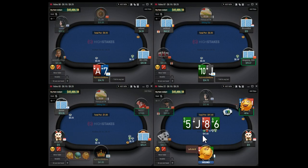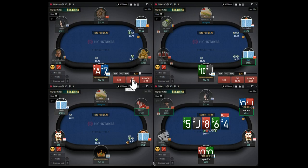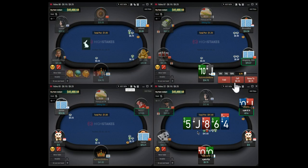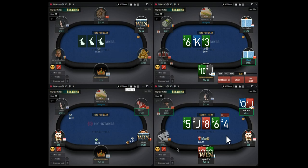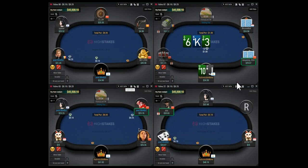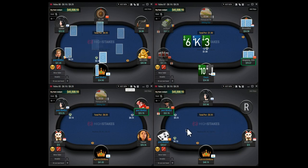He calls with queen-jack off - I think this hand should not be a defense preflop against a three-bet, that's really bad. But weaker players do what weaker players do. We run it twice - like I said, you want to run the board as many times as possible. We win.